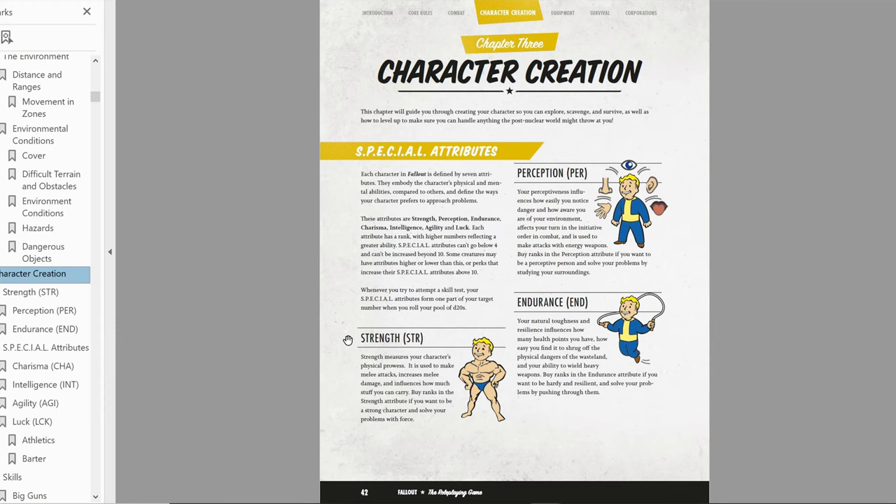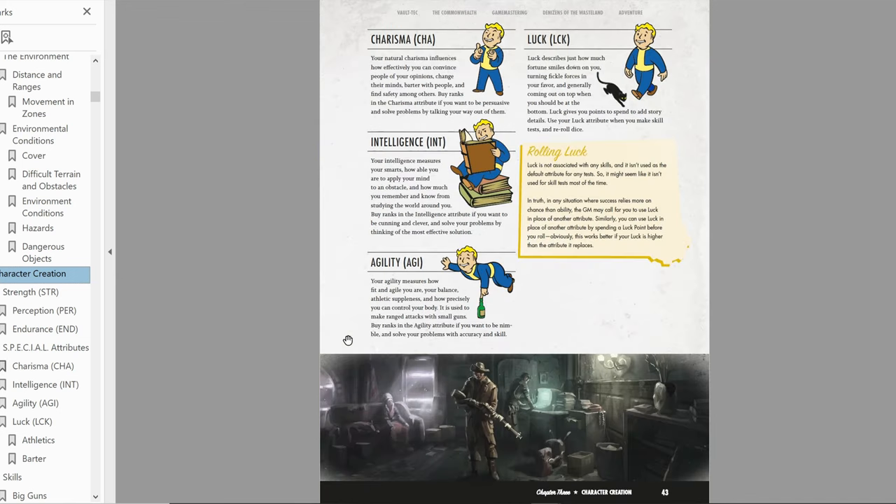Strength is a measure of your physical prowess — it's what you use to make melee attacks and melee damage, and it affects how much you can carry. Perception is how easily you notice danger and how aware you are of the environment; it affects your initiative in combat and is used to make attacks with energy weapons. Endurance is your natural toughness and resilience, and determines how many hit points you have.